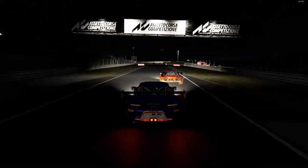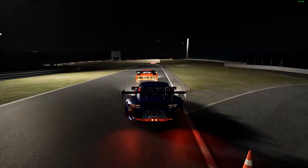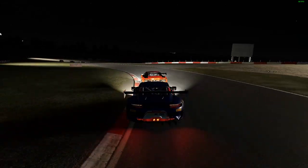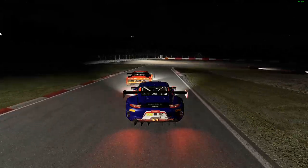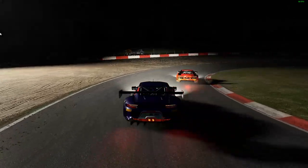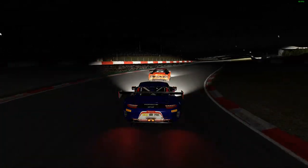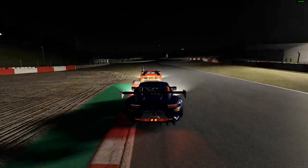In slow motion you'll see: I start throwing a dummy because I want him to move to the inside a little bit, which gives me a better run through the corner. He doesn't take the bait straight away, but watch — I go right to the right to make it seem like I might dive for a move, then he turns in just a little bit too early and that affects his run going down to the Dunlop hairpin. That's what starts the move there.